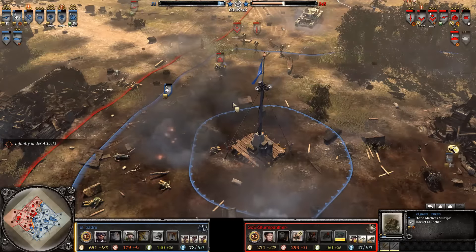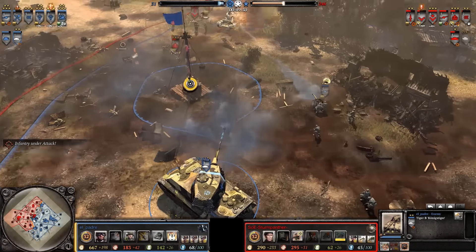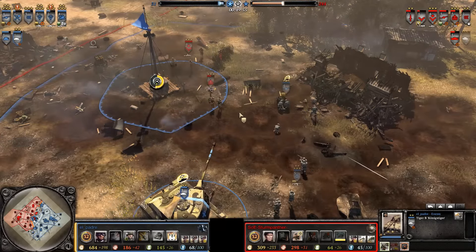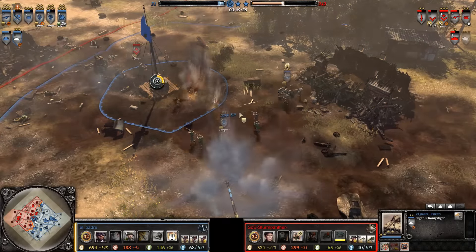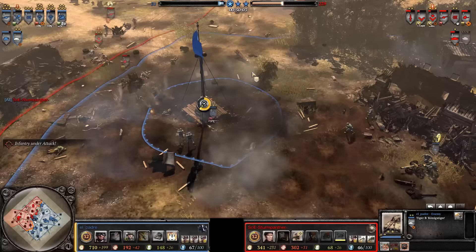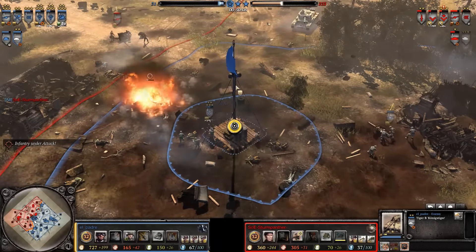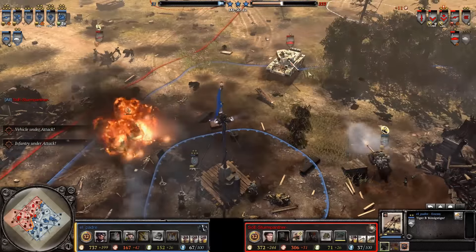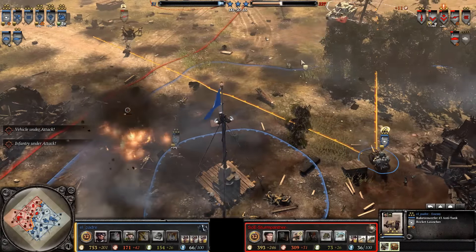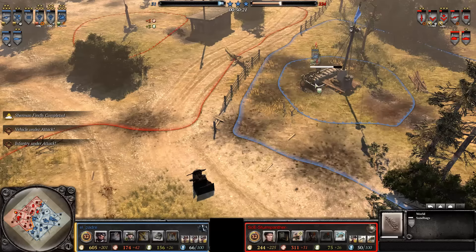The Land Mattress is recaptured and re-slaughtered. The 6-pounder puts rounds into the King Tiger — but it's much easier to thread the eye of a needle with a camel than to penetrate a King Tiger with a 6-pounder. Here's one of those movements again where it doesn't matter who he is or what he is — that King Tiger is now killing like crazy. Five-star Raketenwerfer there, folks.